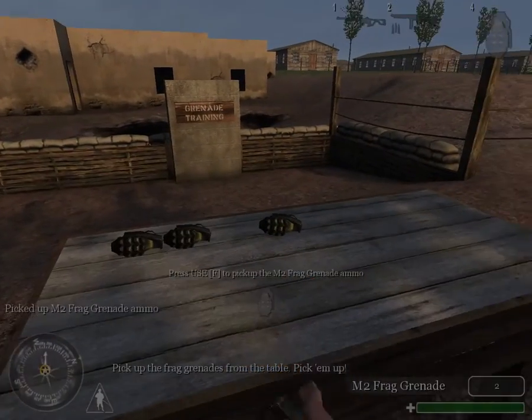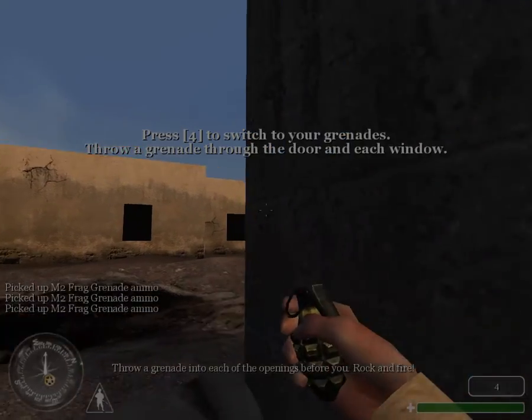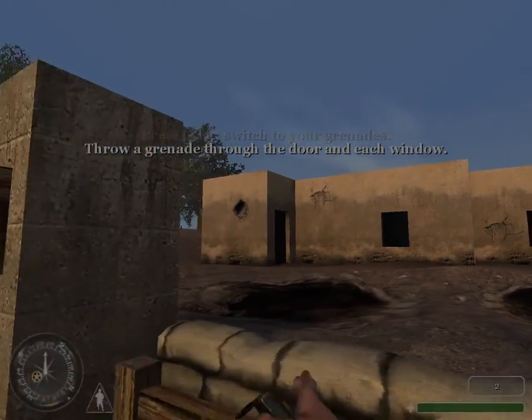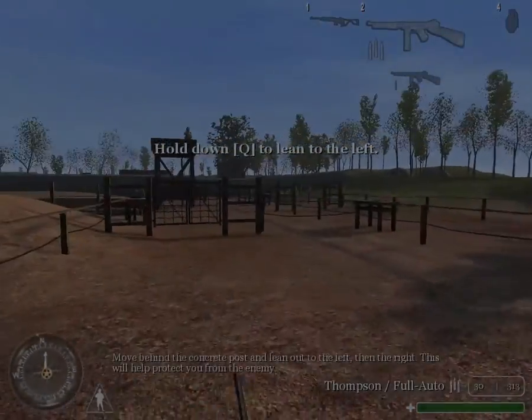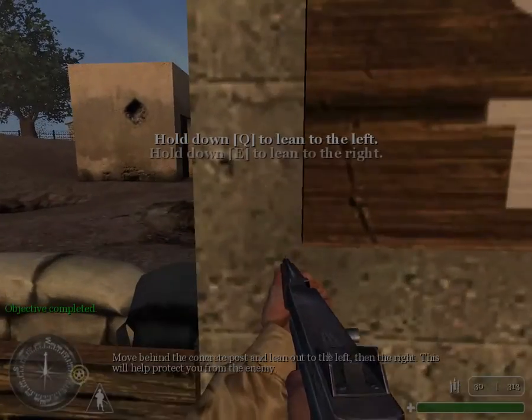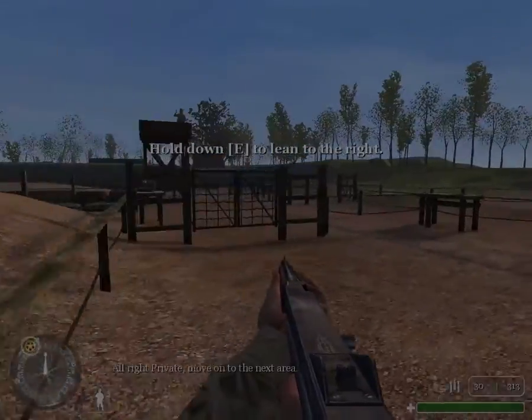Pick up the frag grenades from the table. Throw a grenade into each of the openings before you. Rock and fire! Move behind the concrete post and lean down to the left, then the right. This will help protect you from the enemy. All right, Private, move on to the next area.